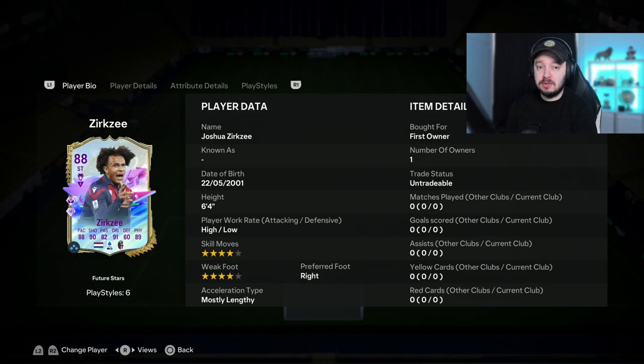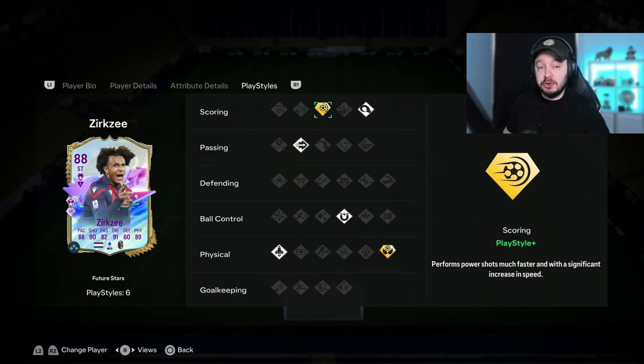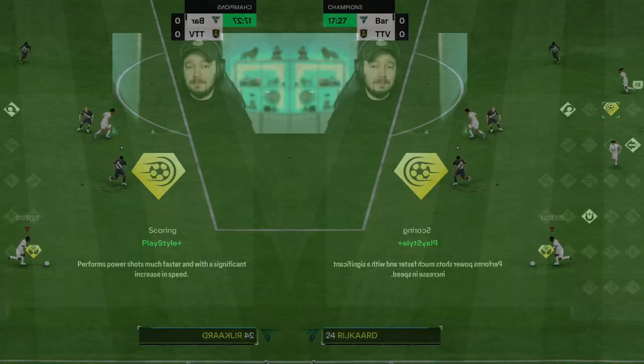He has 4-star, 4-star with high/low work rate, which is amazing for a striker. One of the reasons I also want to try him on the CAM position is his Power Shot Plus — when you play a player like this on CAM you give him a little bit more space to perform the Power Shot Plus. Let's jump into the first Champions game.